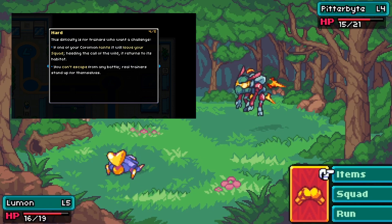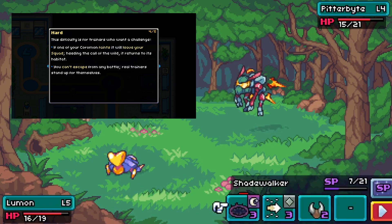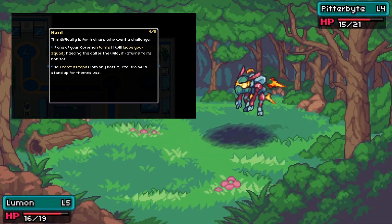Hard mode adds Coromon permadeath upon fainting, though do note that Coromon can be retrieved by lowering the difficulty setting later. This setting also disallows escape from wild battles.